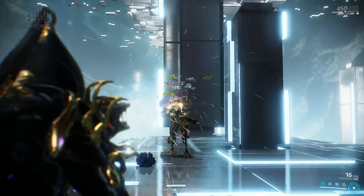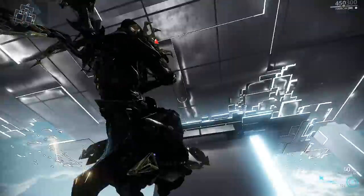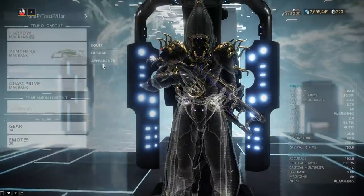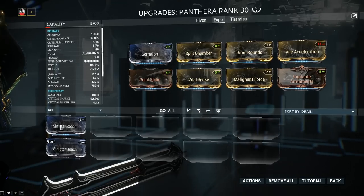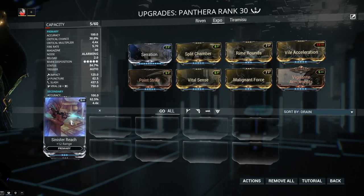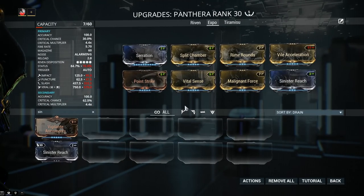If you want to work more with the secondary fire, you've got to fix some of its issues. The fire rate is fixed with Vile Acceleration. We can also fix the range. If you want to build further into the secondary fire mode because saw blades are cool, you can go for Sinister Reach. This one is awesome because it's an additive effect — you're simply going to get 12 range added to what you already have, going from 6 to 18 meters on the secondary fire with Sinister Reach.